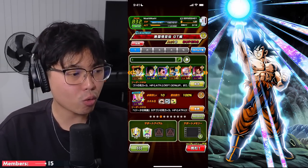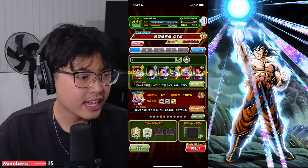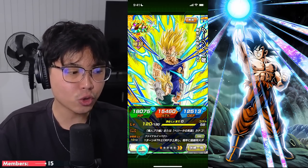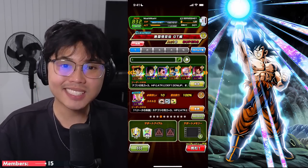So this is the team that we are rocking. We got the Saiyan Saga Vegeta for the 130% Vegeta's Family Leader, and then the Majo Vegeta, which is a 200% leader for the Super Strike Vegeta. Before we get into this run, a word from today's sponsor, Temu.